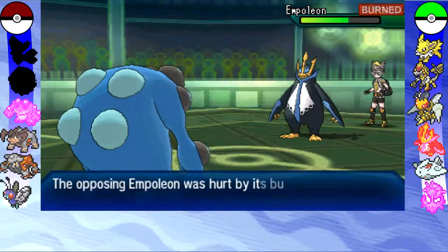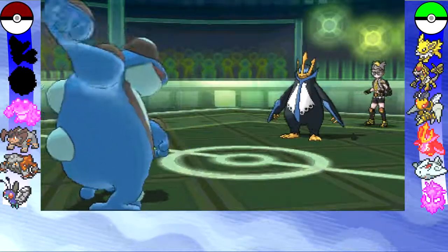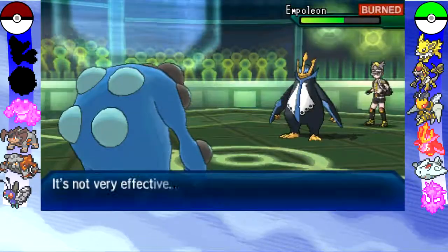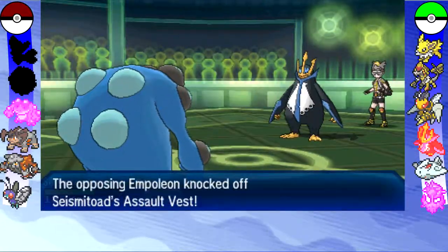Fortunately, the Burn damage is also helping me out, which is really helpful since Empoleon can be quite a defensive Pokemon. I go for Ice Punch completely predicting the switch to Togekiss.